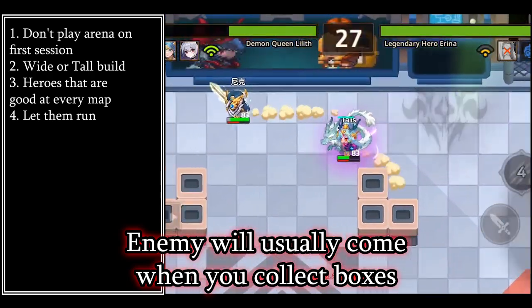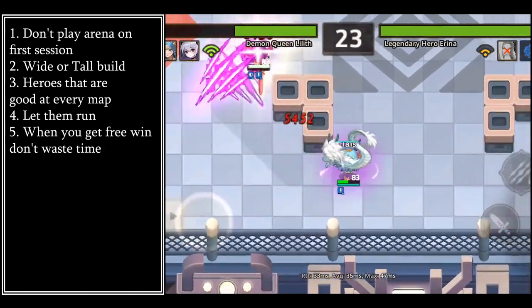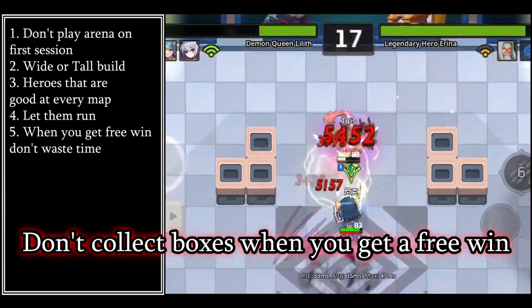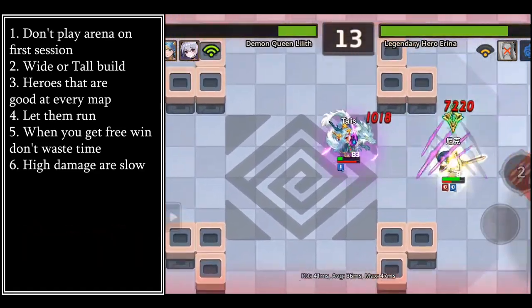When you collect a box, watch your surroundings and prepare to use your own weapon skill or run away. If your opponent is giving you a chance, quickly kill them instead of taking boxes. Only take boxes if you can't kill your opponent fast.